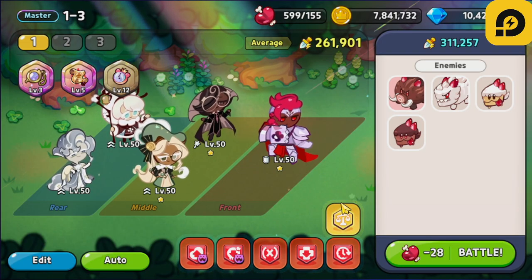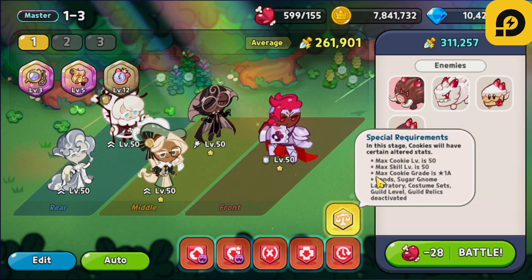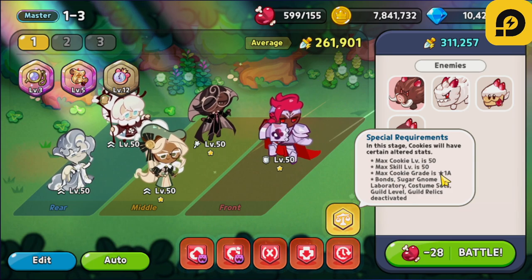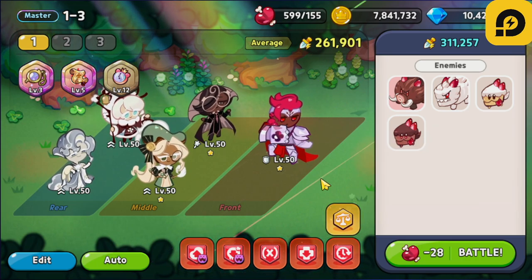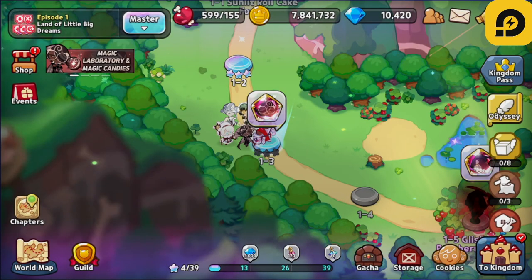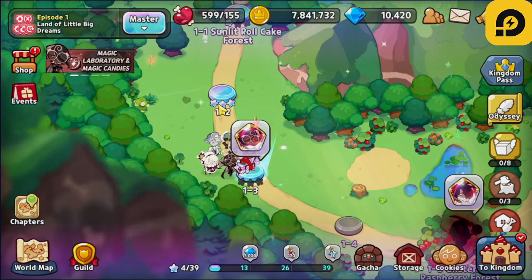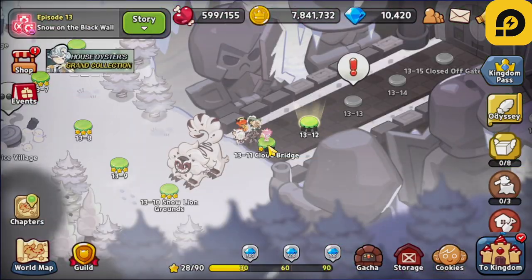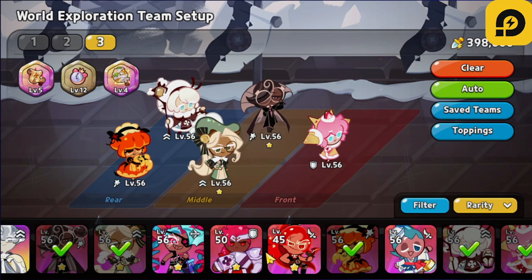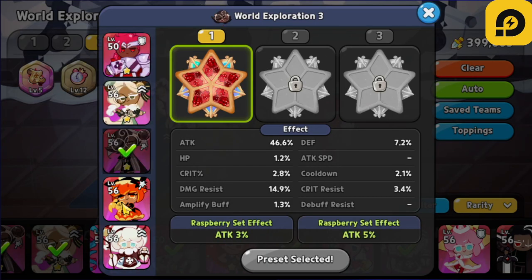I don't know what we could do here. I mean, I guess the scroll level does matter. Ascension and promotion is the next thing we can work on — and toppings, we're gonna have to work on that as well. But yeah, let's go into Episode 13. We don't need Strawberry Crepe anymore — we're gonna use Wallberry here instead.